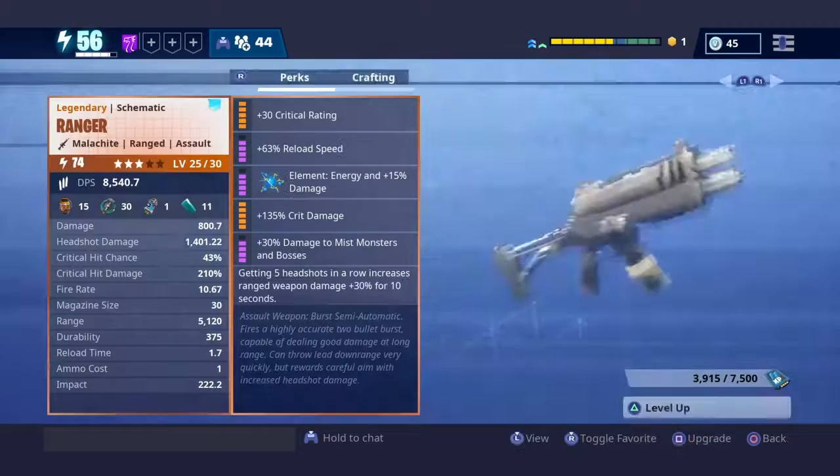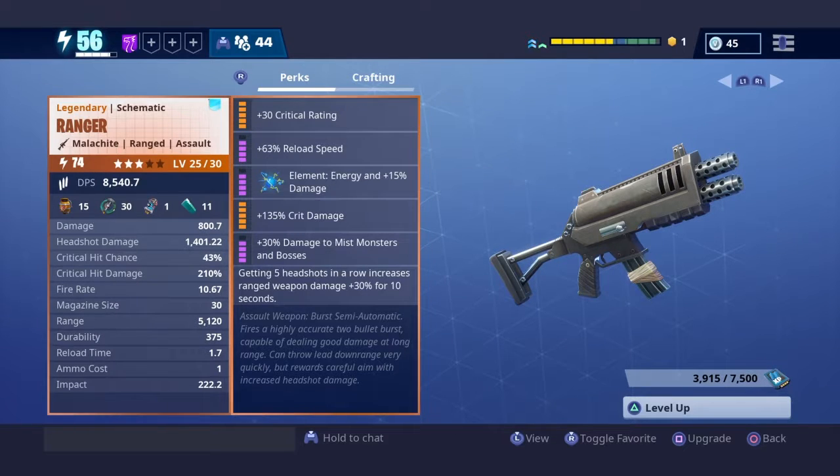If we click upgrade and inspect, we can see with max crit rating we've got 43% crit chance — which should mean about one in every two bullets on average will be a critical hit. We've got critical hit damage of 210% (75 plus 135 is 210), fairly average base damage of 800, and 1,401 for headshot damage with the 75% headshot multiplier. The reload time has been cut nearly in half down to 1.7.